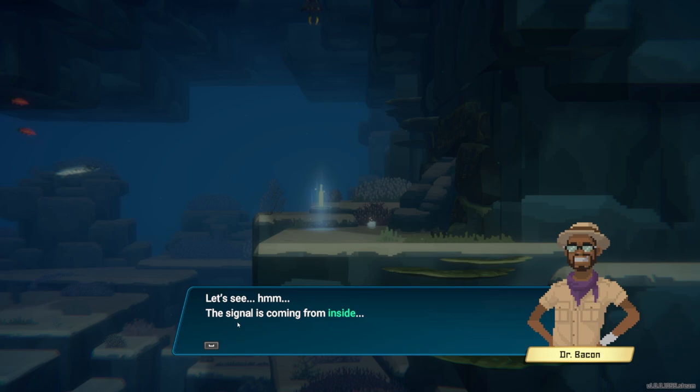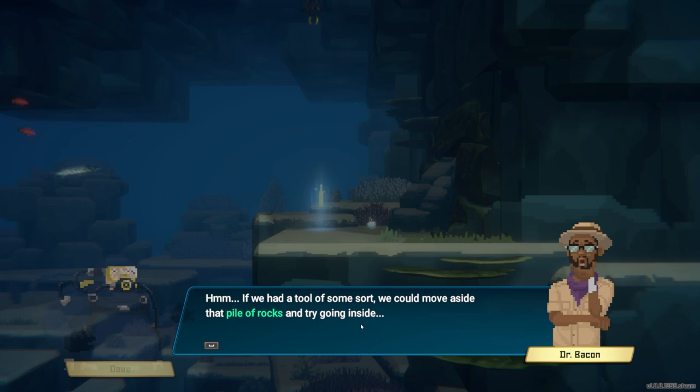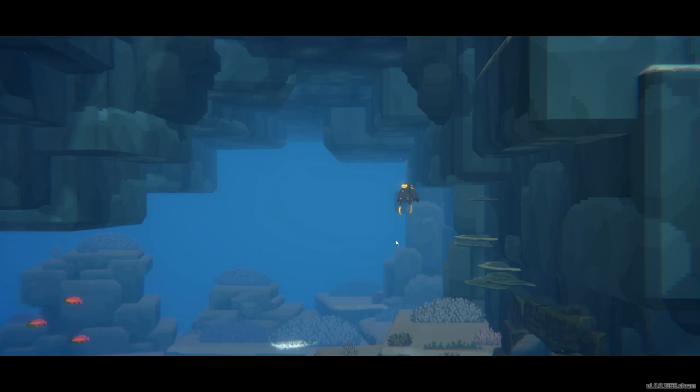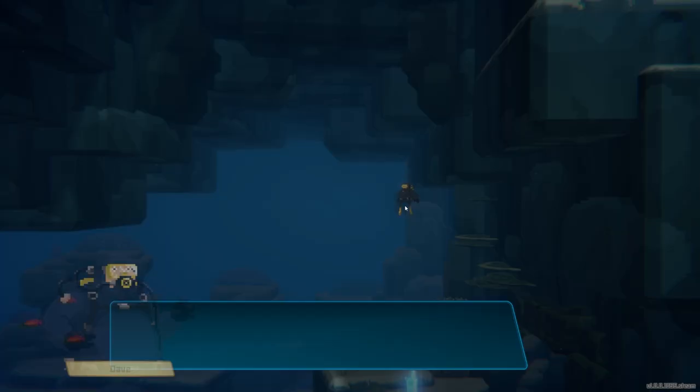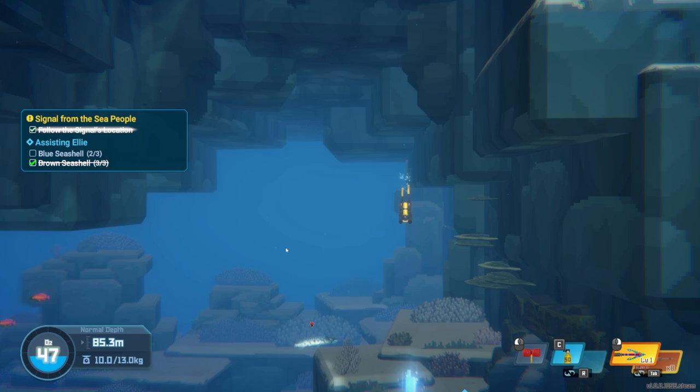There's a cave entrance and there are letters I've never seen before written on the pillar. If we had a tool of some sort we could move aside that pile of rocks and try going inside — something explosive. I think it would be best to talk this over with Cobra. Oh no, they're talking to me — I'm hearing voices. That's probably nothing.